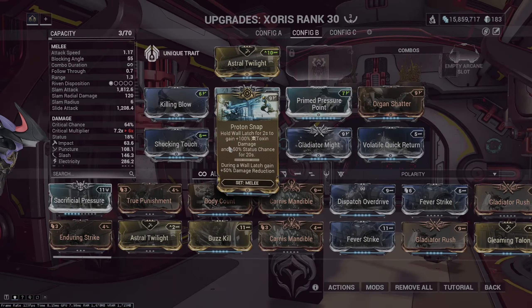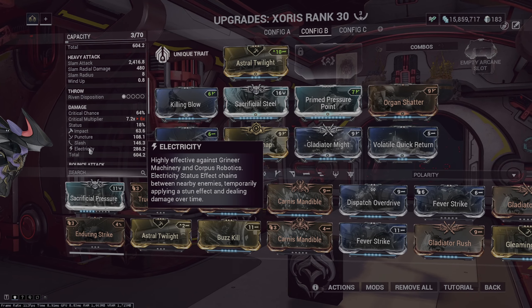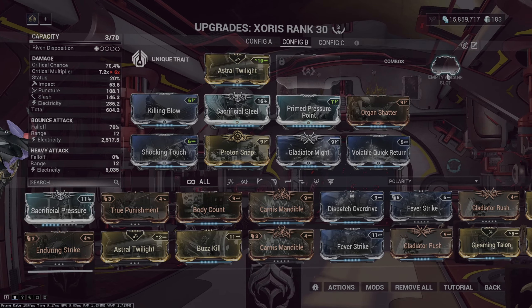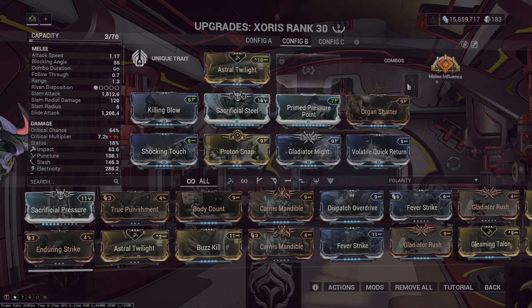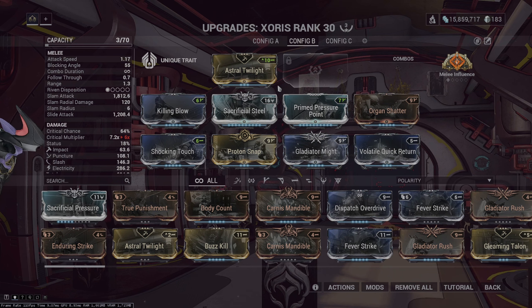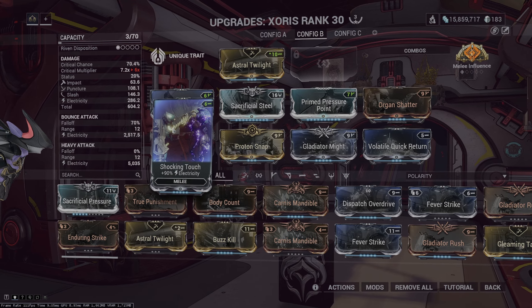For melee I use the Zorus. Zorus on its own is electricity and it has a guaranteed electric proc on its detonation, which leaves us with the amazing option of going Melee Influence onto our slot. If you want to go any kind of glaive, you can easily add electricity on the glaive and you have a guaranteed electric proc that scales off your total damage.